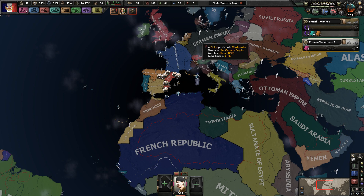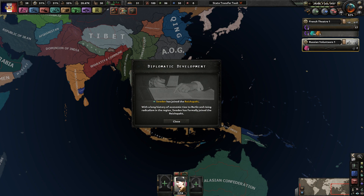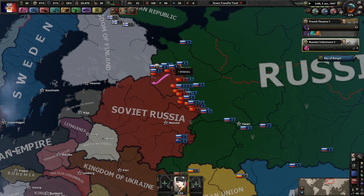Hello everybody, welcome back to Let's Play Hearts of Iron 4. French Republic - let's continue on. So we got civil wars in Russia and in Spain, I have sent troops to help both of them. The nationalists have taken over the Netherlands and Sweden has also joined the Reichspakt, so they're looking pretty solid at the moment. Russia, on the other hand...